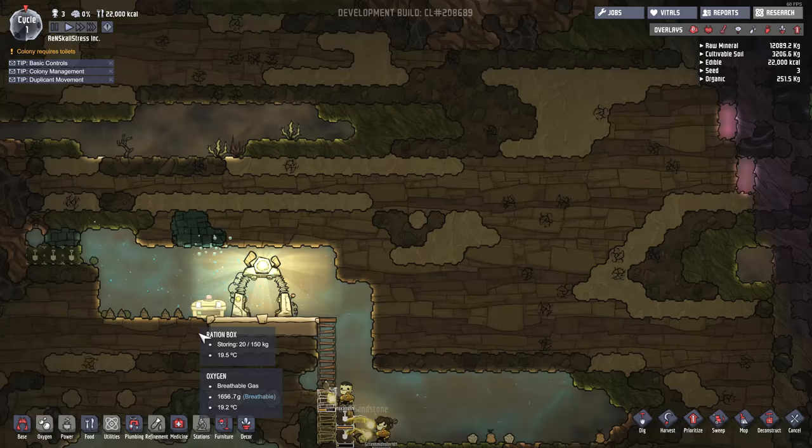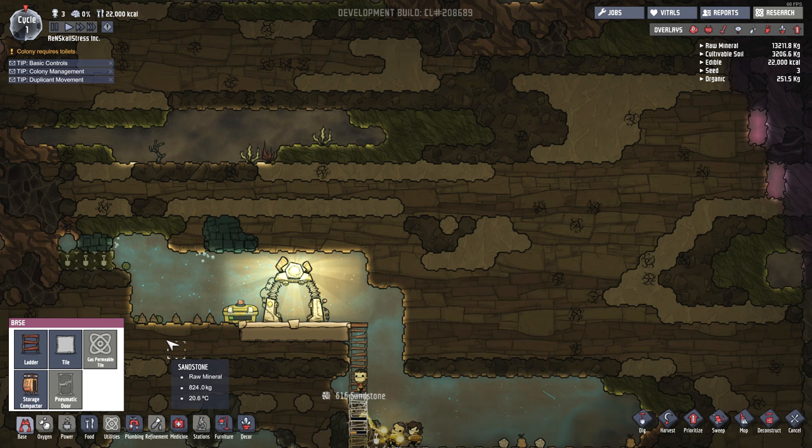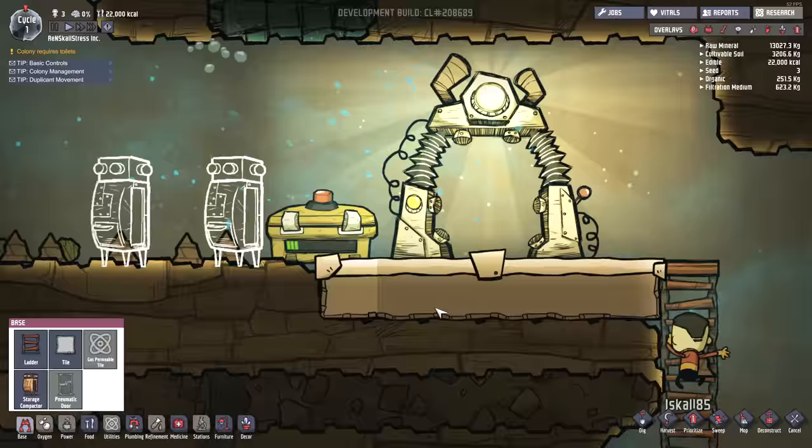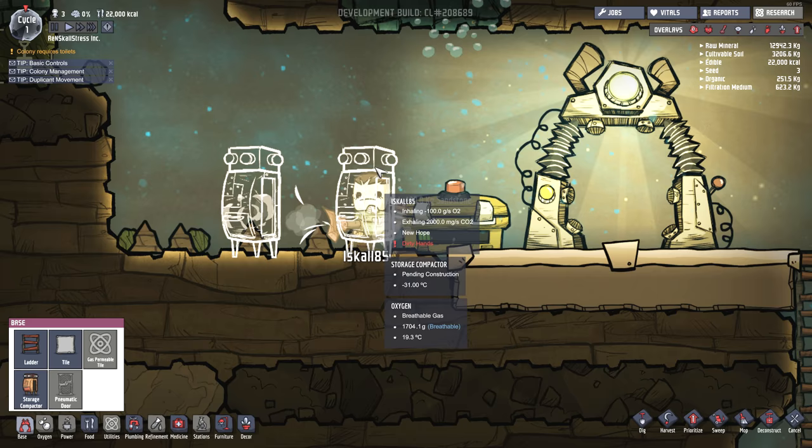What else can we build around here? Let's go back to base. I saw something here - storage compactor. That sounds like a pretty important thing. Let's add a couple of storage crates up here at the surface, next to our ration box. I suppose these are like chests that'll hold stuff. Iskall's going up with some stuff on his back. He's sucking up the sandstone, now he's building them.